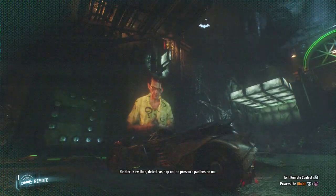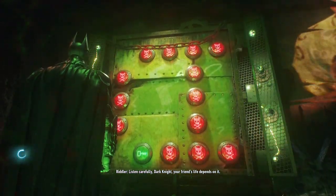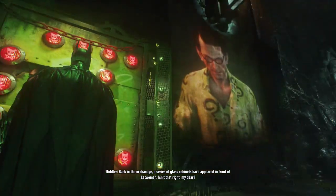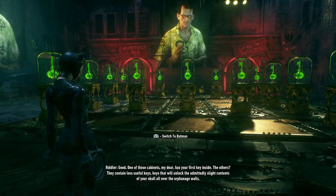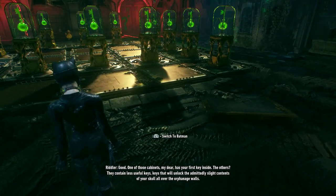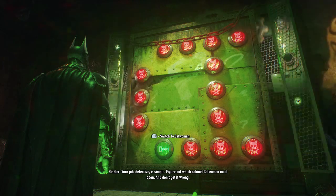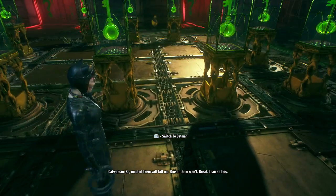Riddler: 'Now then, Detective, hop on the pressure pad beside me. Listen carefully, Dark Knight — your friend's life depends on it. Back in the orphanage, a series of glass cabinets have appeared in front of Catwoman. One of those cabinets has your first key inside; the others contain less useful keys — keys that will unlock the slight contents of your skull all over the orphanage wall. Figure out which cabinet Catwoman must open, and don't get it wrong.' So most of them will kill her, one won't. I can do this.